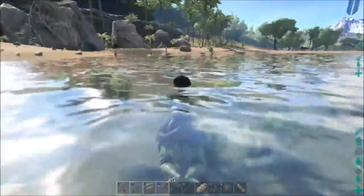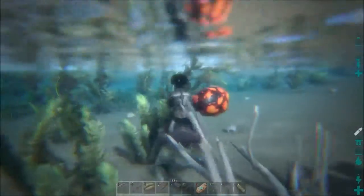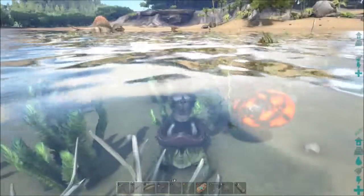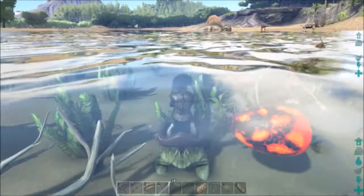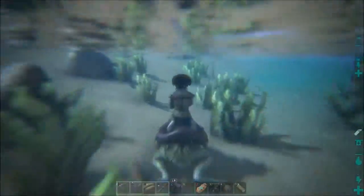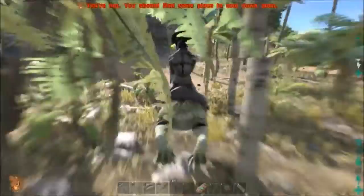We got a Spino here — level 20. Spino egg! But if I take the egg, he's going to attack me and then I won't be able to get the cementing paste, so we're going to wait on the egg.